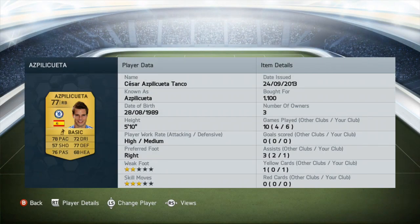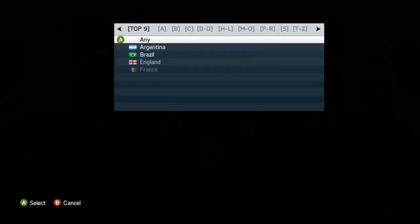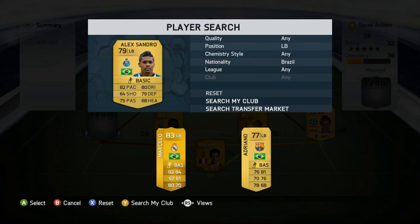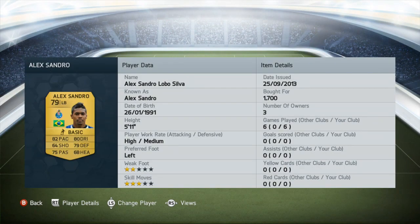Azpilicueta is pretty much there for chemistry reasons. Hybrids this year are a lot harder to do because they've changed the nation links — it's not 1.5 chemistry points anymore, it's just a single one. Players now also start on a base 43 chemistry, which is quite strange.